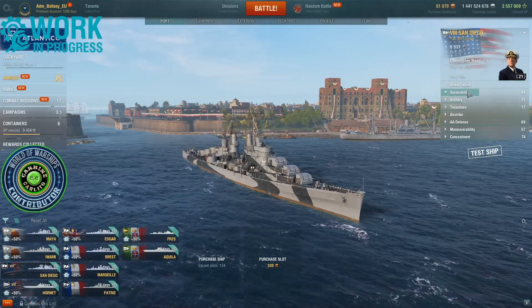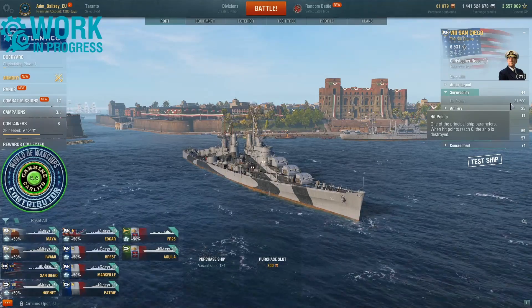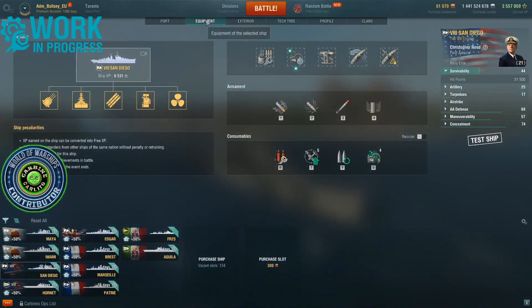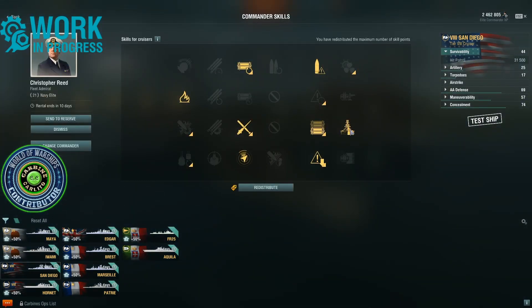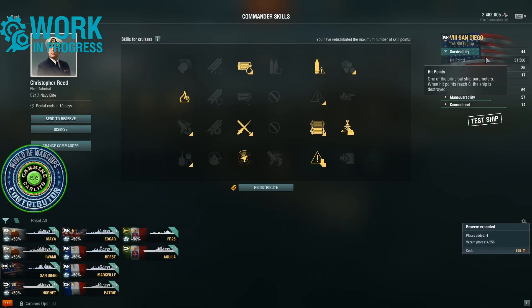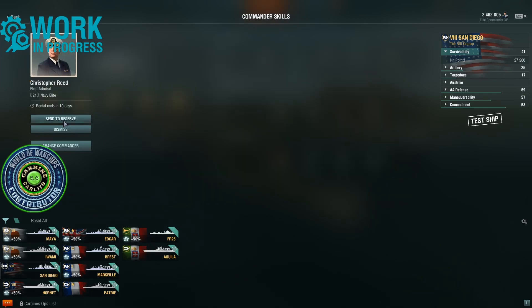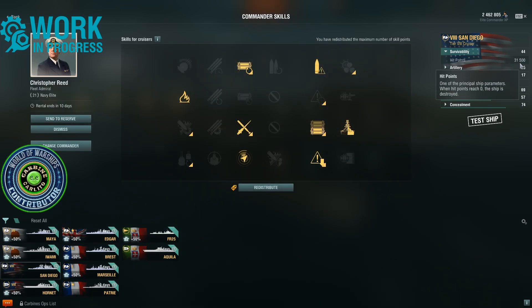In terms of survivability: 31,500 hit points. Now I must clarify — that is with Survivability Expert. The base is 27,900, and with Survivability Expert it's 31,500.